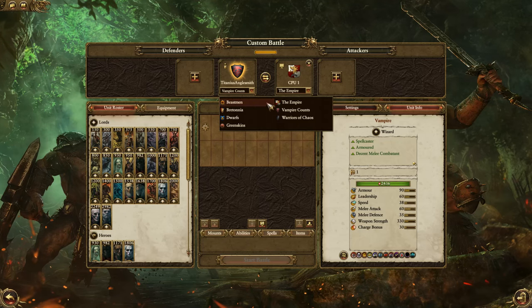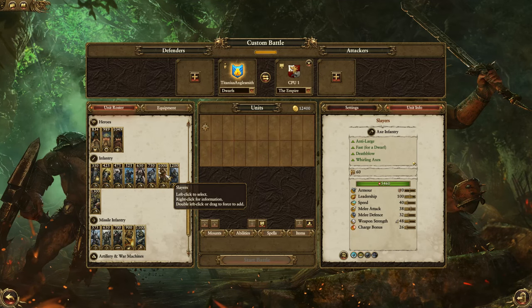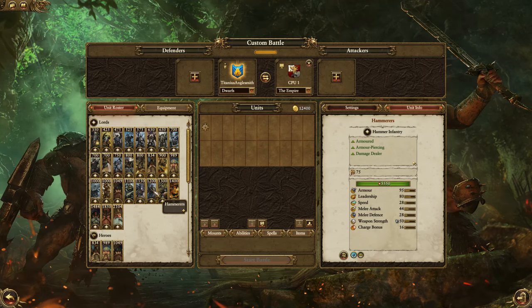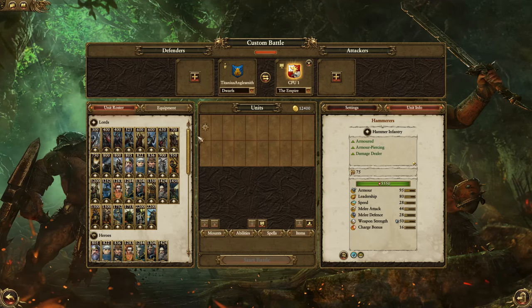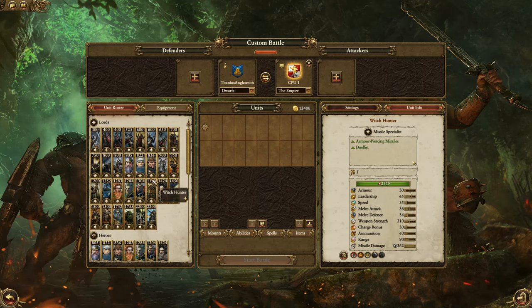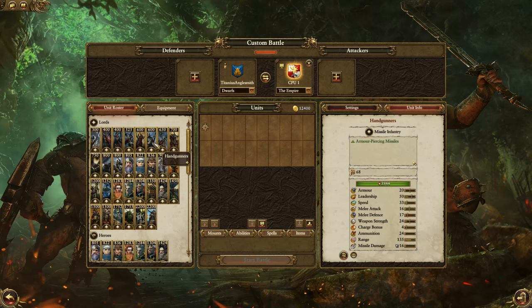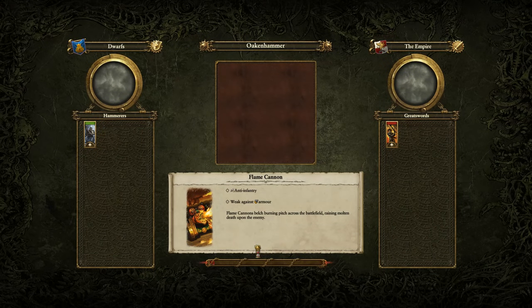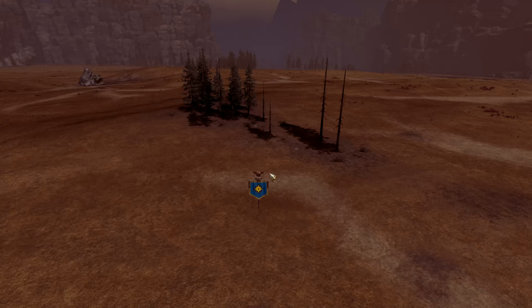I wanted to test some stuff one-on-one and see what happens since I can pick any unit as the lord. I want to bring out some hammers — let's go up against the Empire with a unit of great swords. Hammers versus great swords — great swords are an anti-armor unit, hammers are an anti-armor unit, so this ought to be a fun comparison. Why am I struggling to find the great swords? Right here in front of my face. Alright, there we go — great swords versus hammers.